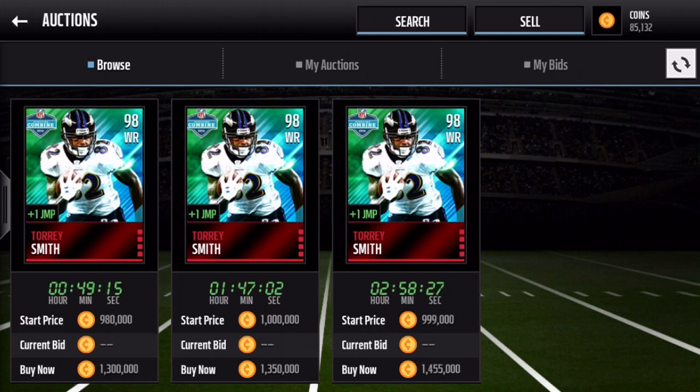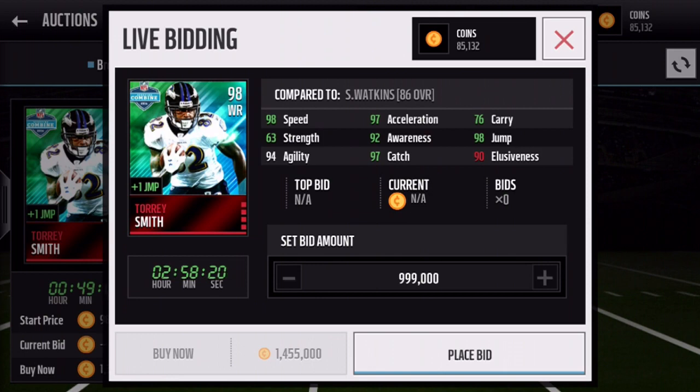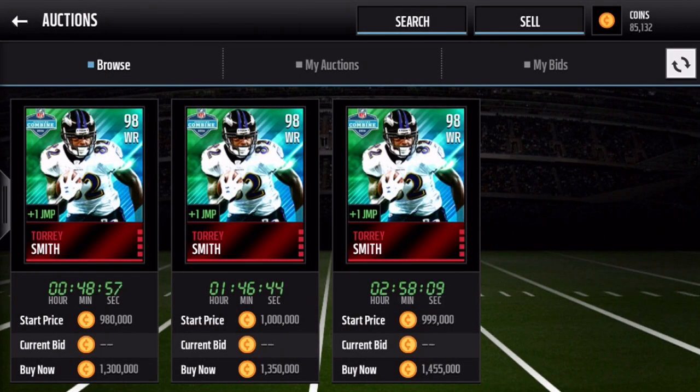So one of the players — I said he was a 99 but he's actually a 98 — Tory Smith. Very very solid stats: 98 speed, 97 acceleration, 92 awareness, 97 catch, 98 jump, and 76 carry. This guy is a beast — probably some of the best stats you'll see out of a wide receiver at a 98 overall. He's going for about 1.3 million right now. I'll wait for his price to drop before grabbing him. I really like the way they're doing the combine promo this season — a lot different from last year.